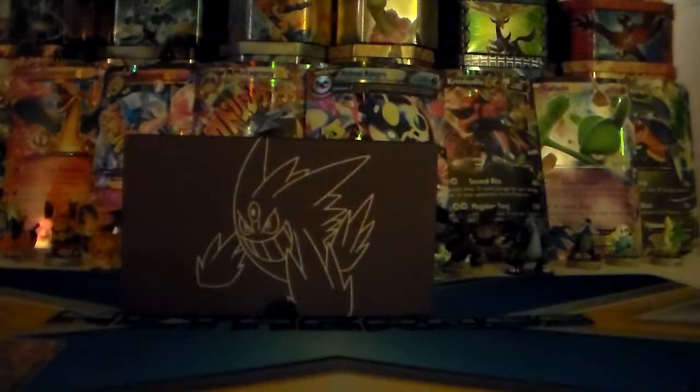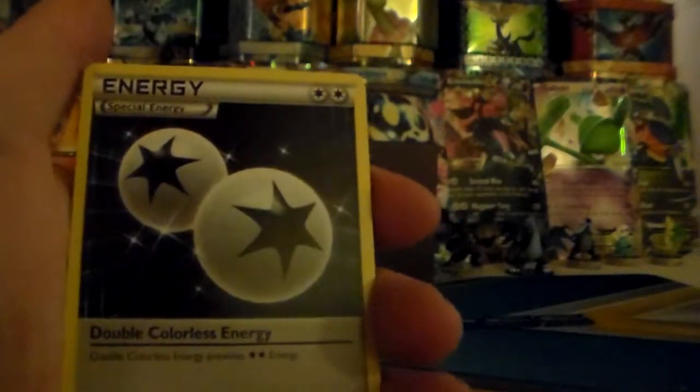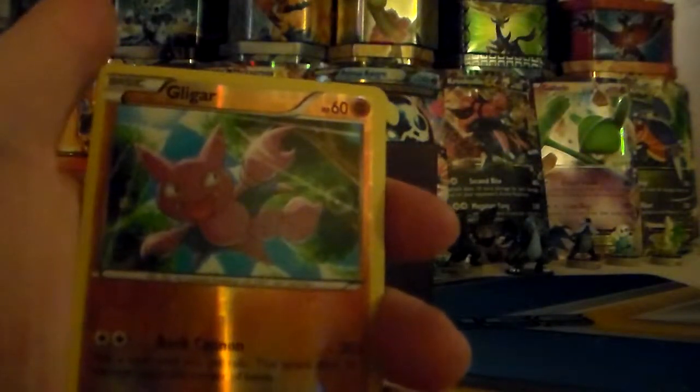Second to last pack. Full Art would be awesome, or like I said, an EX would be nice. Anything holographic would even be nice. Got Double Colorless Energy, Enhanced Hammer, Purloin, Bronzor, Muna, Fletchling, Finian, Gligar — reverse holographic — and a Levini, regular rare.